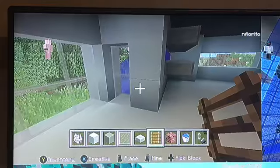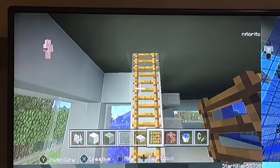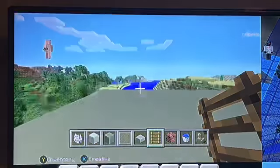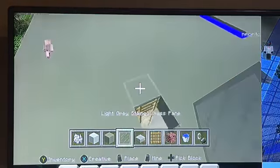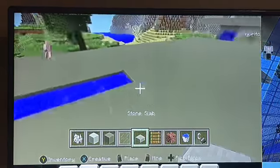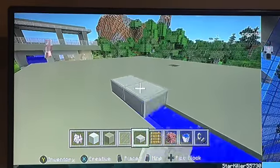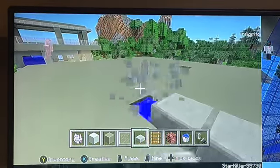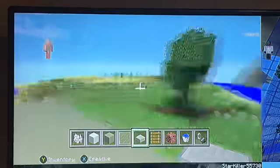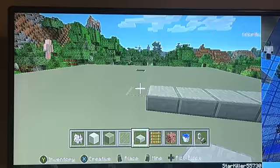Over on the right side, build a ladder up and have yourself a ladder. Break up here and once you come up you're on the top floor. Now make a railing all around the outside, and also cover this part up with stone slabs.